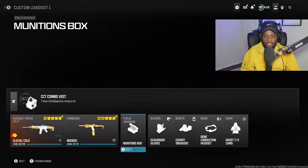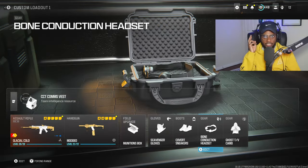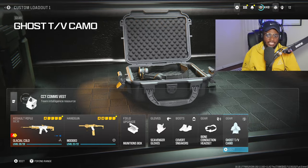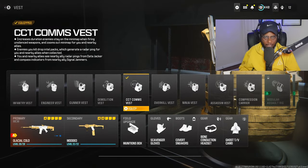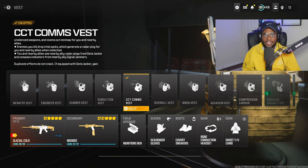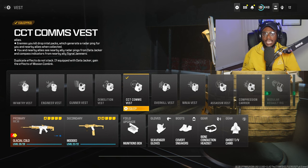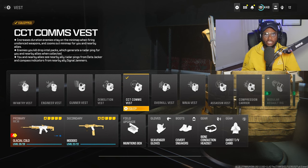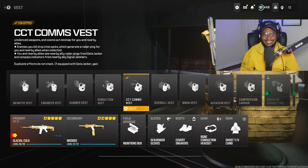We are going to be taking advantage of the munitions box, scavenger gloves, covert sneakers, and the bone conduction headset to hear footsteps and gunfire a lot easier. Ghost keeps us off their radar, and the comms vest is still the best vest in the entire game. I run over the compression carrier because we want to essentially have a 24/7 UAV — every time we kill somebody, run over their body and they'll drop a radar beacon, letting you know where everybody is.